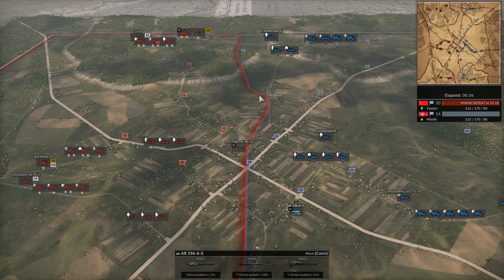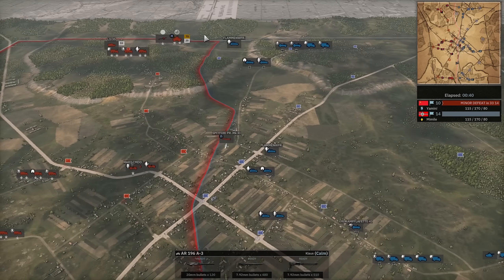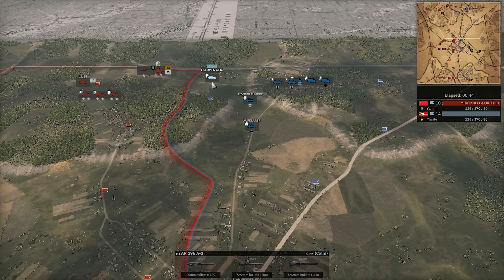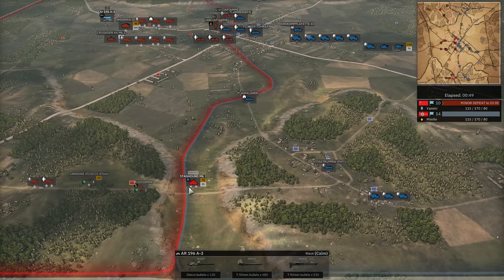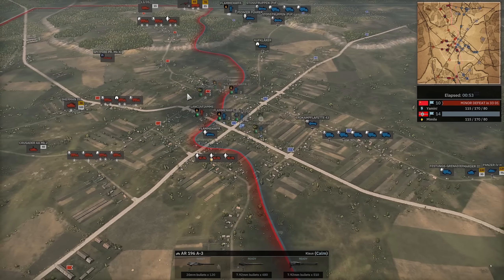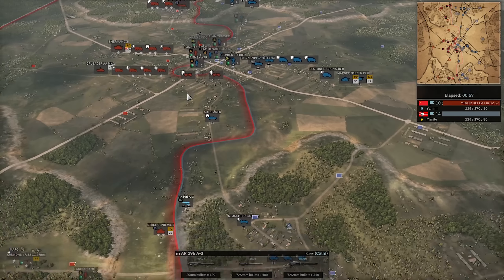They are speeding to the front line right now, trying to get good positions with those flamethrowers and the Aufklärer — get them into the church early on, that would be very nice. But this flamethrower on the bottom side looks like it might have a bad time as the Staghound just drive-bys it. The Aufklärer is going to find its way into the church, which is a big advantage for Mimil — gives him a lot of information about what's coming his way.